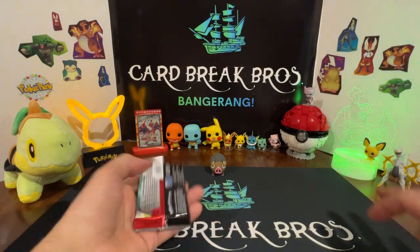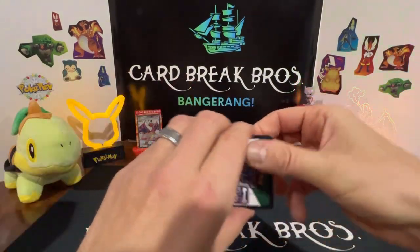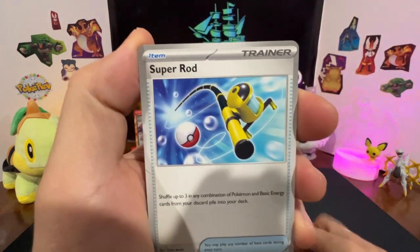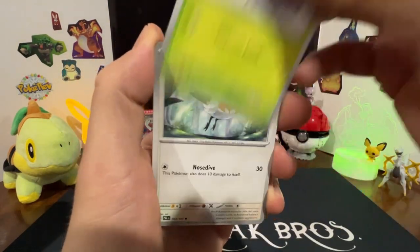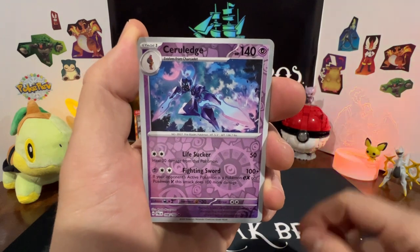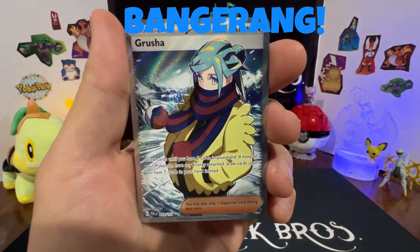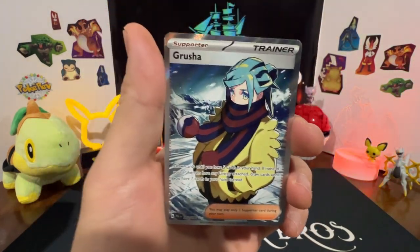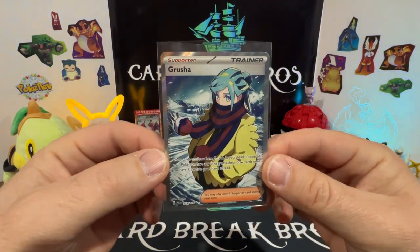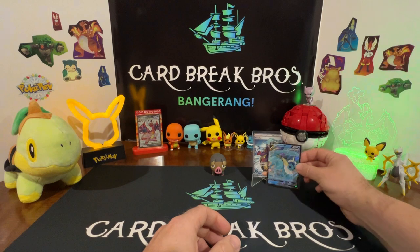Is there gonna be one in here? Is Vaporeon gonna get skunked? Final pack! Water energy, Super Rod, Luvdisc, Snover, Fletchling, Floragato, Maushold, Tinkatough, Ceruledge — reverse Abomasnow reverse... oh! Grusha full art — bangarang! That's a good one! Vaporeon in the end came up pretty strong with a full art Grusha, so we're going to stick her up there next to Vaporeon and dig into the Umbreon tin.